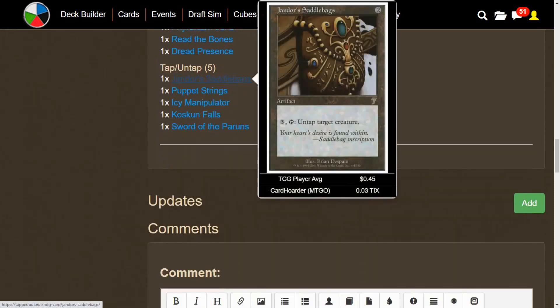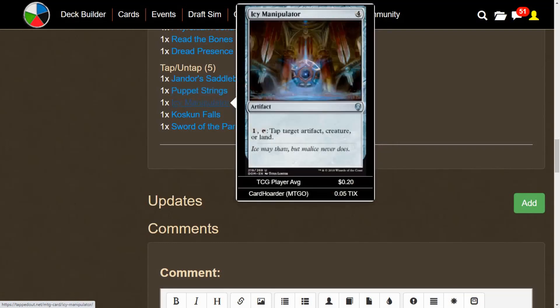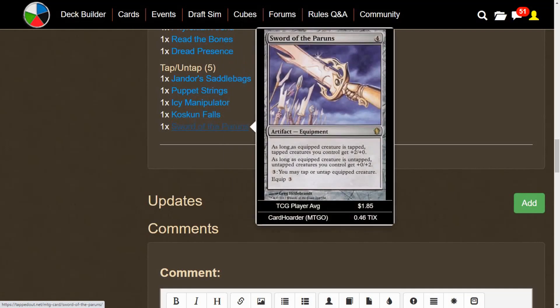We have some tap-untap cards to do exactly that. Jandor's Saddlebags is the old Arabian Nights card — we can pay three mana and tap it to untap target creature, an easy way to get King Makar's Inspire trigger. Puppet Strings is probably one of the better cards in the deck because it allows us to do either: pay two mana and tap it to tap or untap target creature. Icy Manipulator lets us pay one mana and tap it to tap target artifact, creature, or land — just ways of tapping King Makar so we don't have to attack with him and risk getting him killed. And then we have Kusari-Gama: it functions like a Pillow Fort effect where a creature can't attack you unless their controller pays an additional two mana, but it has an upkeep cost where you tap a target untapped creature you control — likely King Makar or another Inspired creature. And Sword of the Paruns can give +2 power or +2 toughness, but we mainly just want to pay three mana and tap or untap King Makar at will.